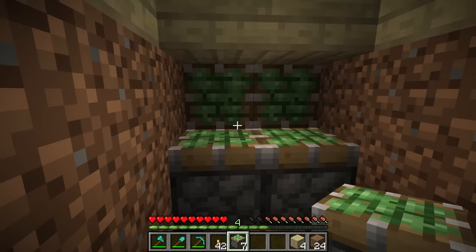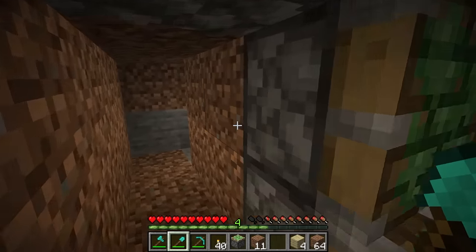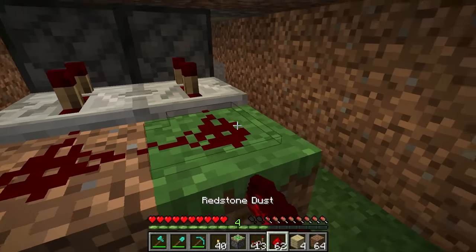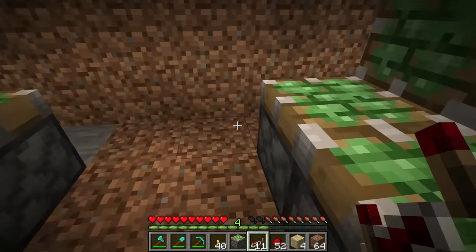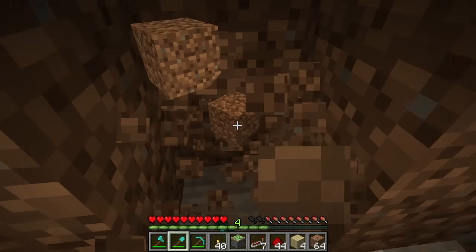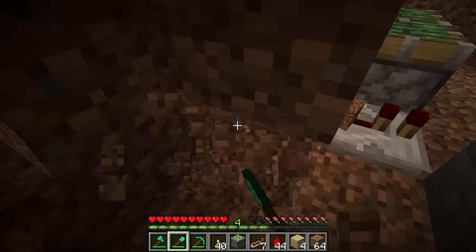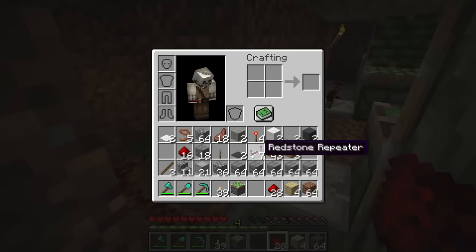So we're gonna have a bunch of pistons like this, some on this side as well, going all the way around like this. Is this right? I think this might be right. Now let's get our repeaters and our redstone. This is not a tutorial, by the way — I'm probably gonna mess something up. Now we add our redstone all the way up to there. Boom, repeaters. And that's the majority of it done. But now we have to connect these redstone trails to each side. So I'm gonna dig a little... oh, I fell in a hole. Let's grab our lever.